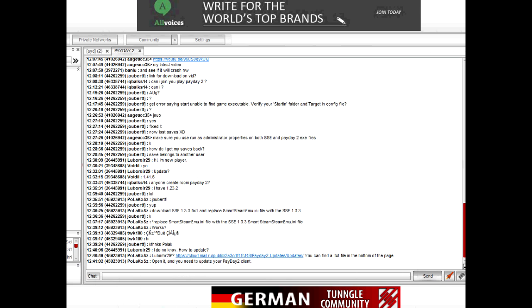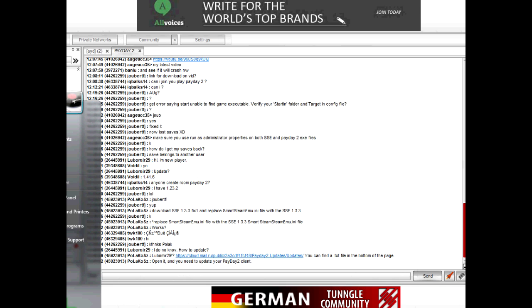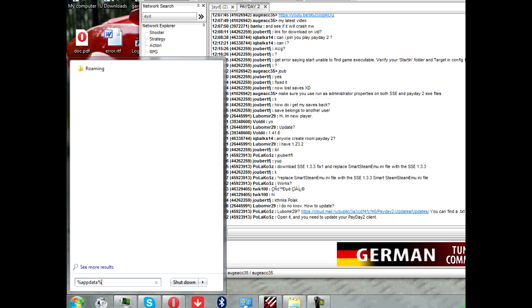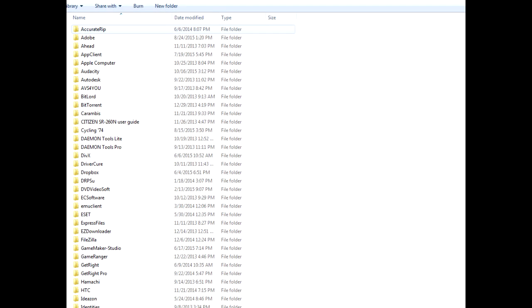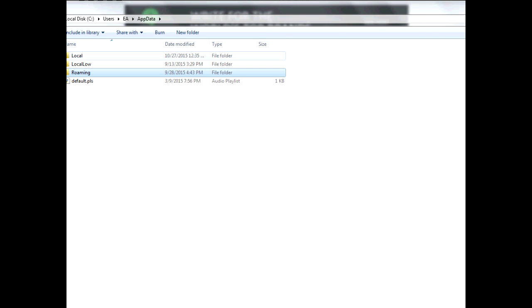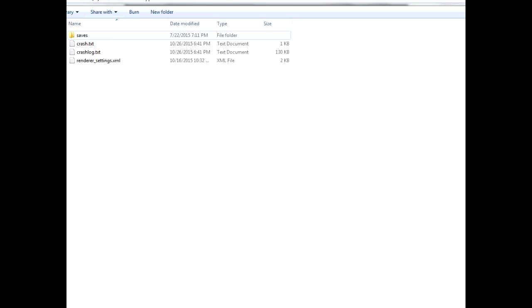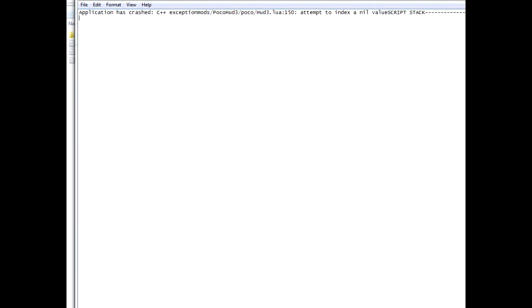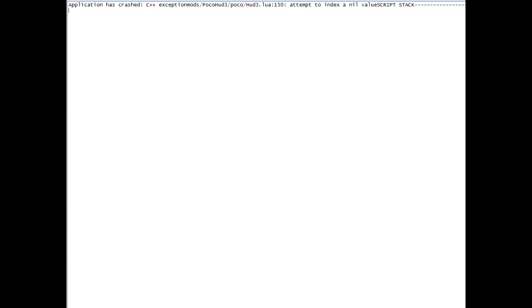Now if you crash in-game randomly, there's a place where you can check exactly what the problem was. Go to Start, type in %appdata%, and you'll get the Roaming folder. Go one step back to AppData, then select Local, then PD2. There you can see the crash file — it's the last crash and it's probably best for tracking random crashes.